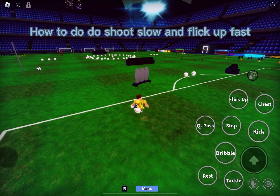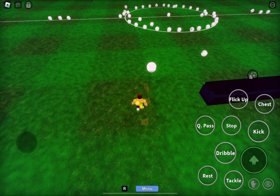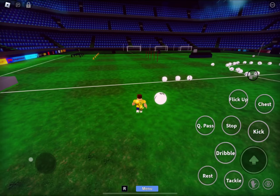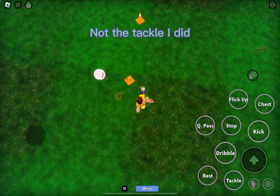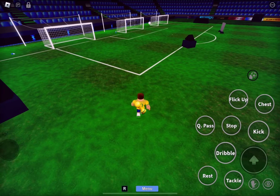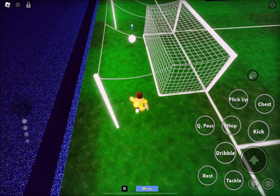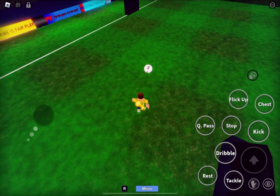Eighth lesson: fake shoot different. How to do — do shoot slow and flick up fast. So when someone's trying to tackle, do that. Like that, and you score.